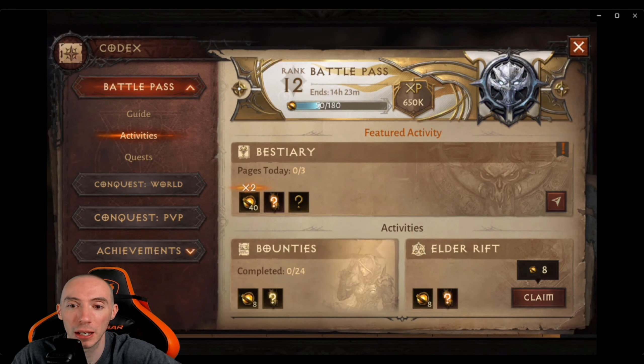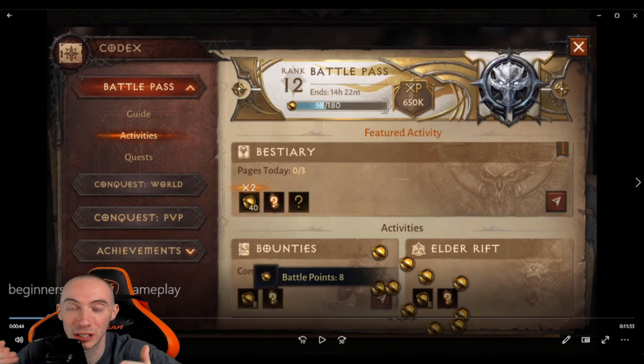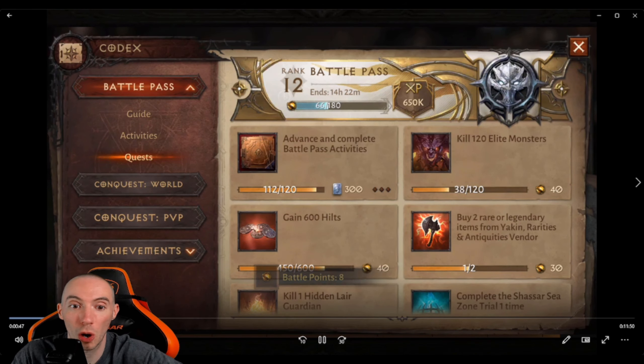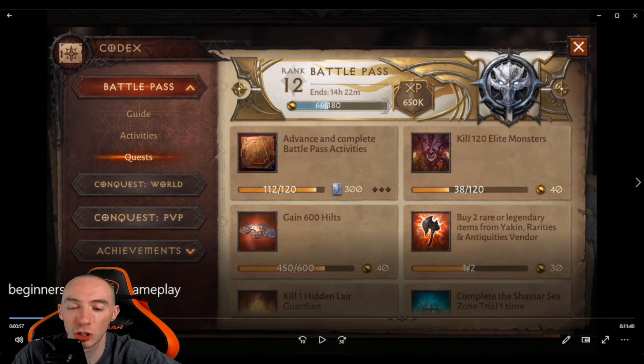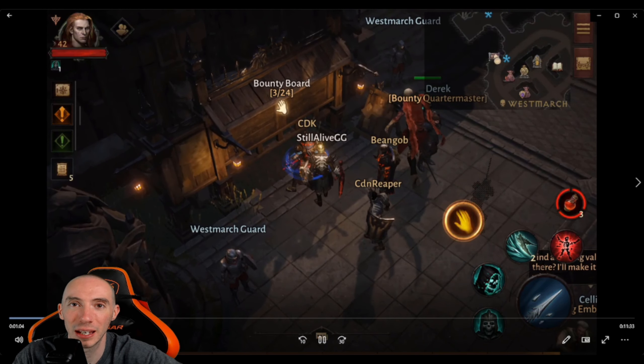When you hit those level walls and can't progress further in the main story quest, the best way to level up is your Battle Pass. You get a ridiculous amount of XP every time you level it up. Just go in and do all these missions — complete dungeons, kill monsters, gain hilts. Not only will you increase your battle pass level, but some quests in there will also give you platinum.